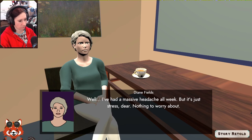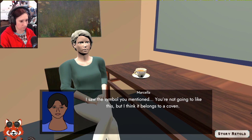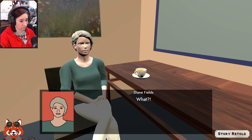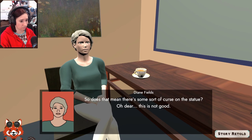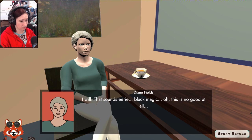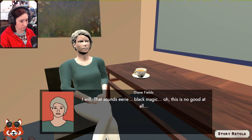Marcella tells Diane about the symbol on the base of the statue: 'I saw it in a book at Good Intuition — the symbol belongs to a group called the Black Cats. They practice black magic.' Diane is alarmed: 'Does that mean there's a curse on the statue? This is not good at all.' Lorenzo also told Diane she should never return to Good Intuition — he senses bad things if she goes back.